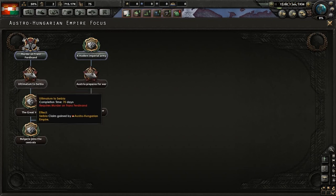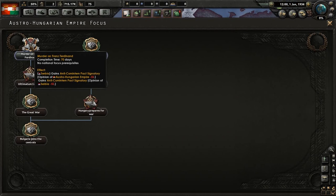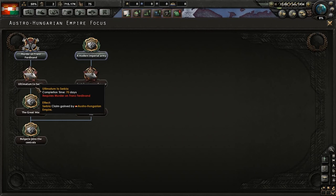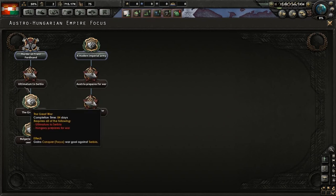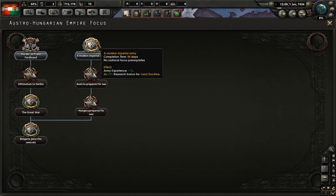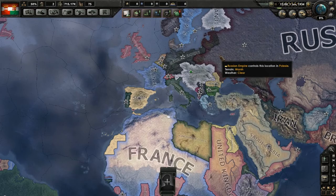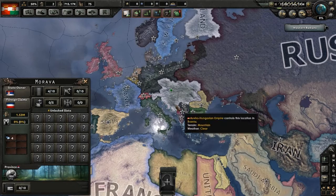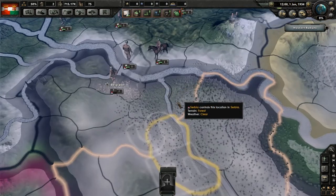Basically there is a focus tree to get to the war that makes you get pissed off by Serbia because they killed your crown prince. Then you're sending an ultimatum which gives you a claim on one of their provinces. Then you get to the great war, but unlike what this line says, you actually need this one to get to this one. So after you got these two done, you will have to go through these three to actually get to the great war. They somewhat knew that Russia would guarantee Serbia if Austria-Hungary would declare war on Serbia.